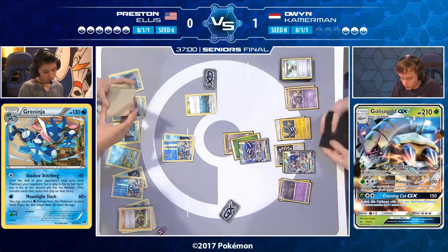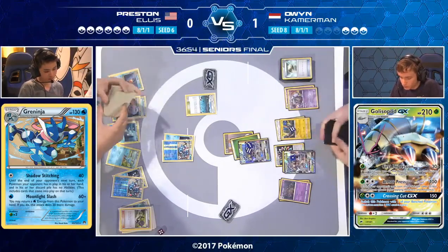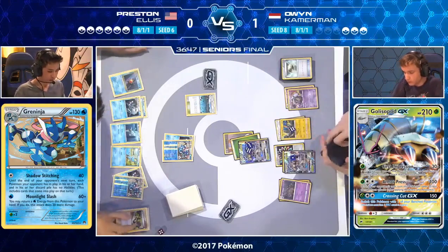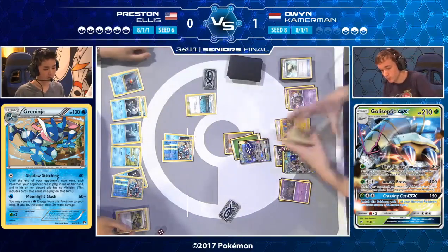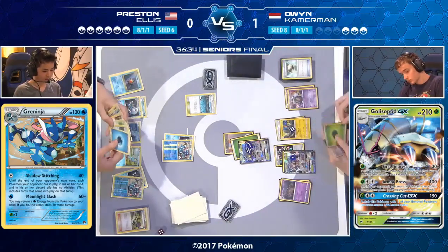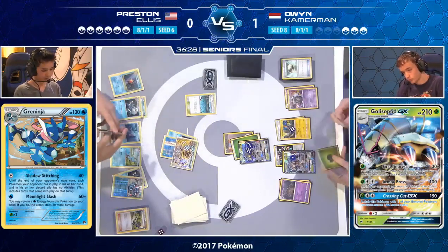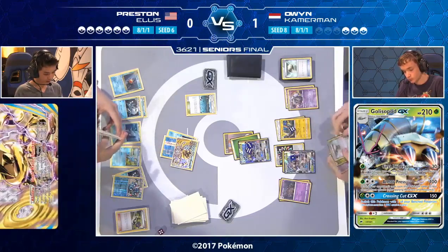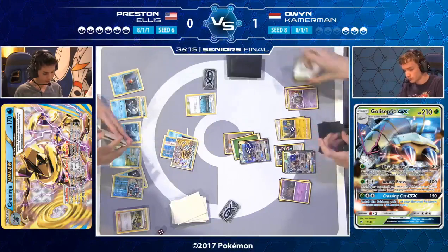Preston needs more energy to bring down the active Golisopod GX. With Starmie back, energy shouldn't be an issue. He's got one Greninja Break — can he find the second? He doesn't. With two Greninja Breaks, he'd do two Giant Water Shurikens to KO the Breakpoint Garbodor with no Trubbish ready to evolve next turn. Owen is nervous. A KO on that Garbodor plus an Enhanced Hammer could be a massive swing — but it doesn't look like Preston has the Enhanced Hammer or the second Greninja Break. He does have Space Beacon available after the Field Blower.